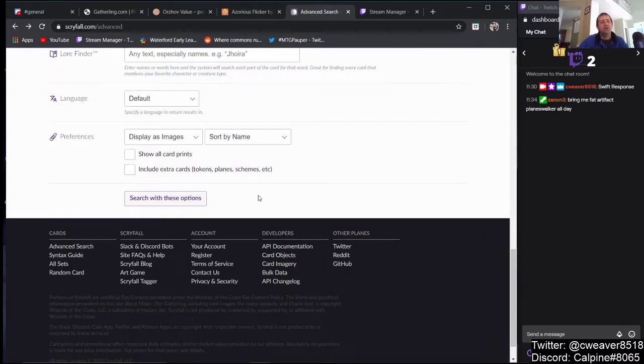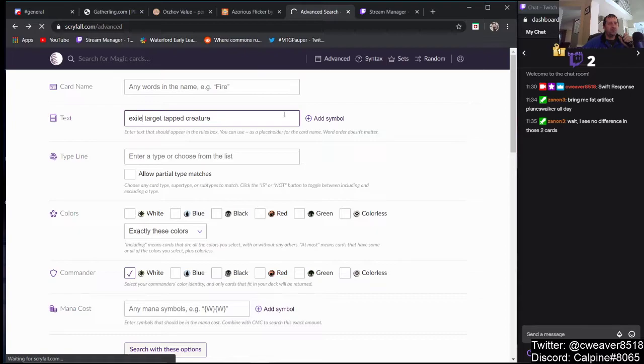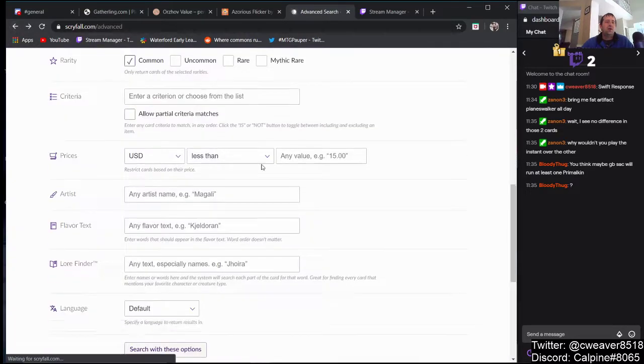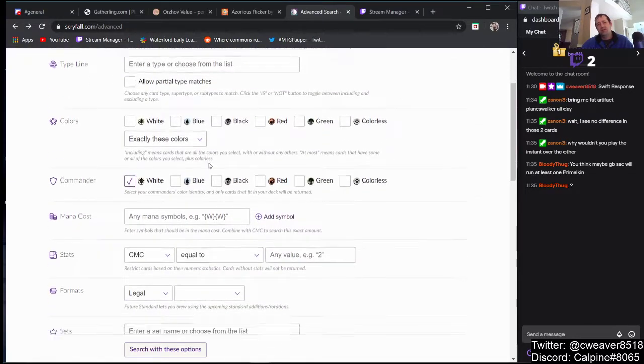Let me also check exile target tapped creature — looking at instants and sorceries — those are all sorceries. I don't think green-black sacrifice will play Primal Can. It's a 3-mana 2/1 that gives a creature a +1/+1 counter — I just really don't think that's playable.